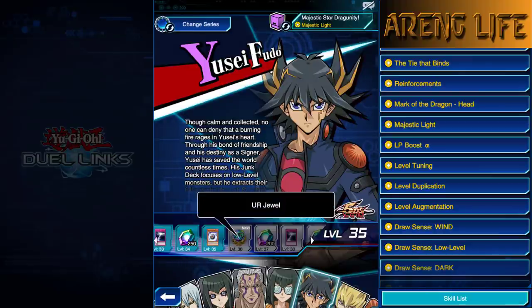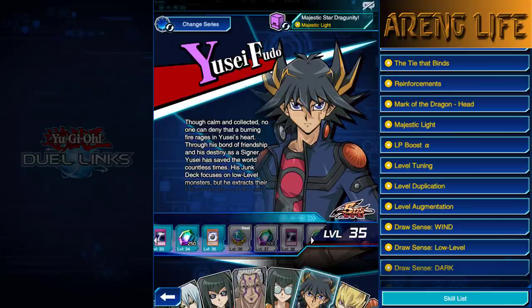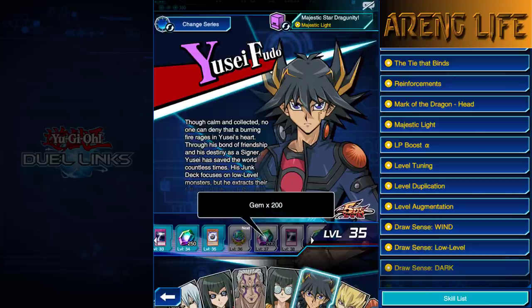Obviously, all of them at level 36 get the UR Jewel, which I don't really think is worth anything at this point. If you've been playing this game, you should have two things: gold and a bunch of UR or SR jewel thingies. I don't know why they keep giving them out. If that was gems instead, I think that'd be a little bit better. But fair enough, they're giving us some gems.